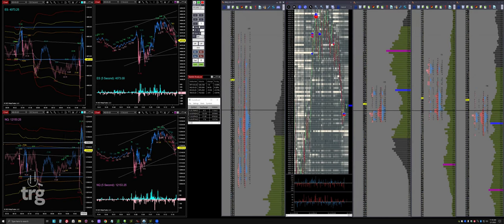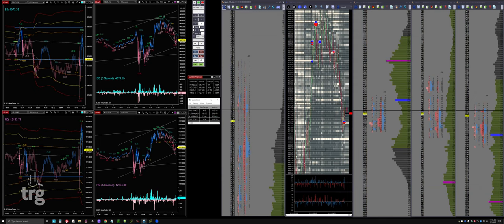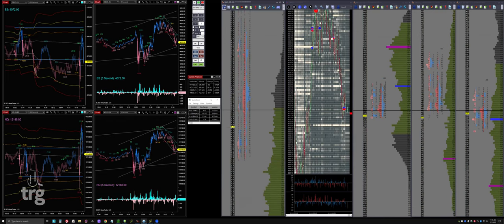Look at that reversal up in the range - that's crazy. On the 2-minute chart you can see how far down we went and how far up we went. NQ pushed down to SD3 and up to SD4 and it's still working the top end of the volume. NQ likes this - higher interest rates affect tech the most, so NQ is the strongest index right now. It's up a quarter of a percent while everything else is down slightly.